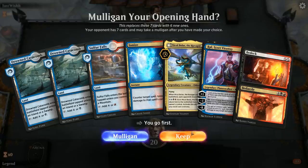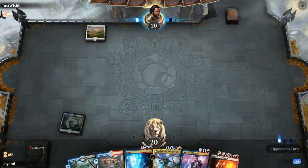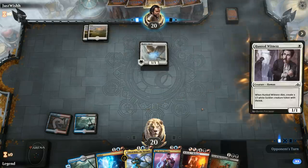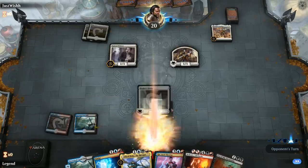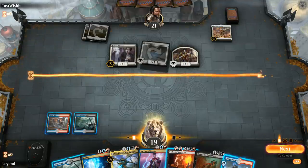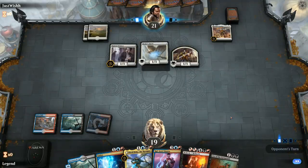Game 5: we're on the play with a fine hand, a little awkward with all the check lands coming into play tapped—but we're on the play so it's not as bad. Turn-one Plains into Healer's Hawk: mono-white aggro. Cry is about the best draw we can hope for in this matchup. Hunt the Weak into Legion's Landing. We probably should have played our Drowned Catacomb instead of Sulfur Falls in case we pick up a Steam Vents, so we could cast Cry before Legion's Landing flips. But we also wanted to keep up the option of Ionize.